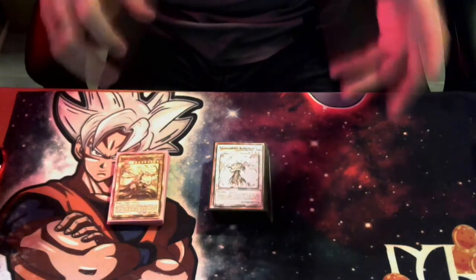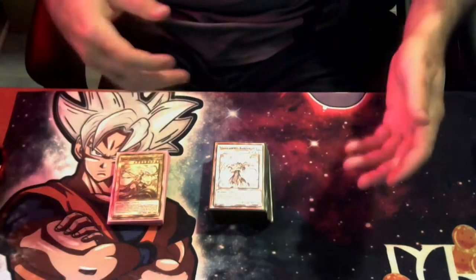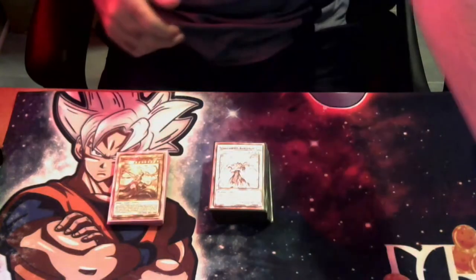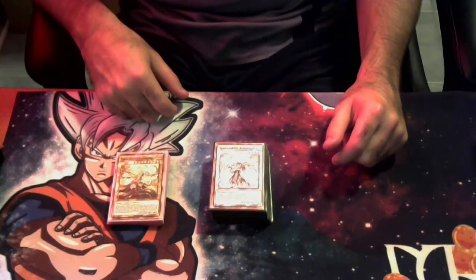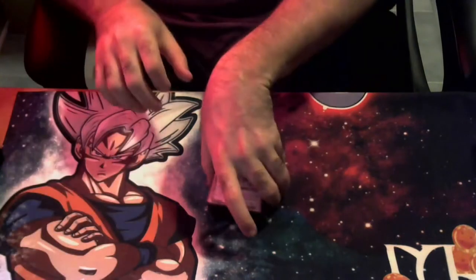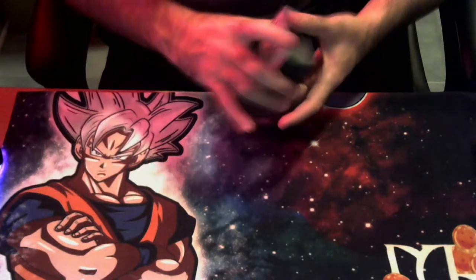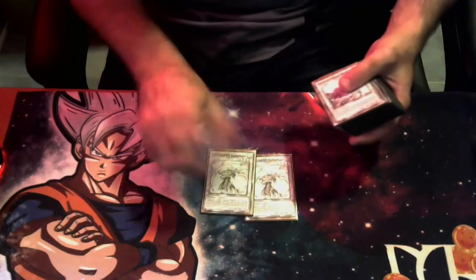Obviously you'll have to change some things with the Ishtar milling support cards in the deck, since we may not have that support in Power of the Elements. And when I say this deck is confusing, if you thought Prank-Kids were tough to learn, this is really tough to learn. These are printouts — sorry — they look like they came straight out of manga pages because my printer ran out of ink.